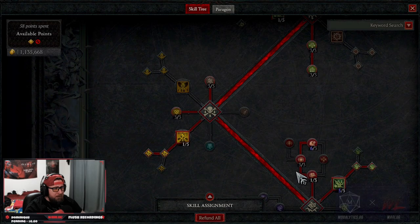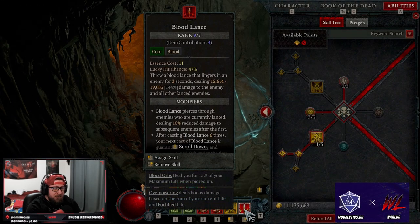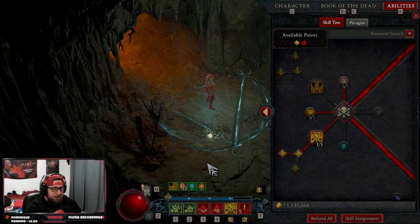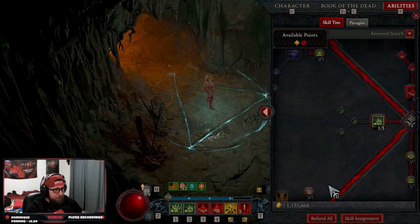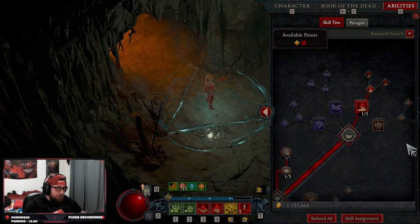This is a pure blood lance build — we are rocking nothing but blood lance. We still don't even have a basic skill on here because our essence regeneration is insanely high. Let's go over the skills and what you need.